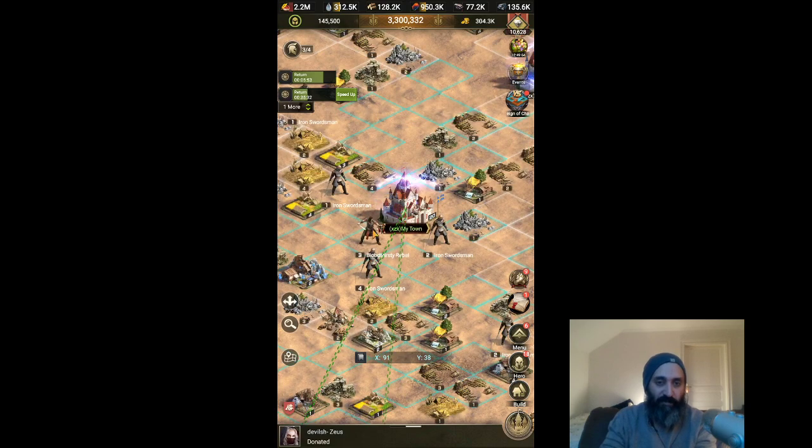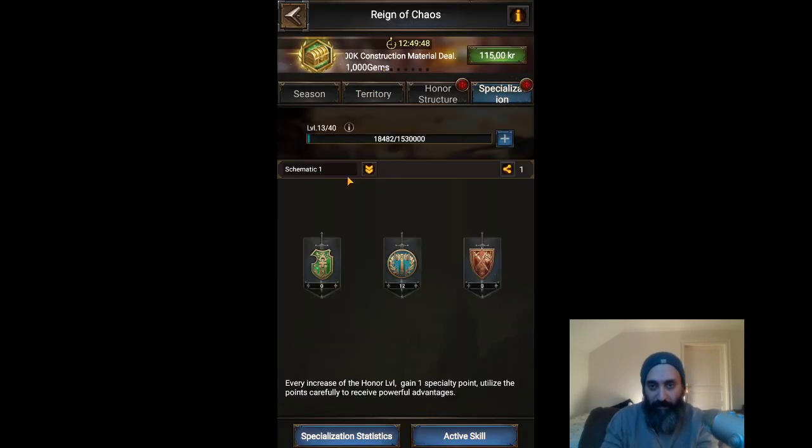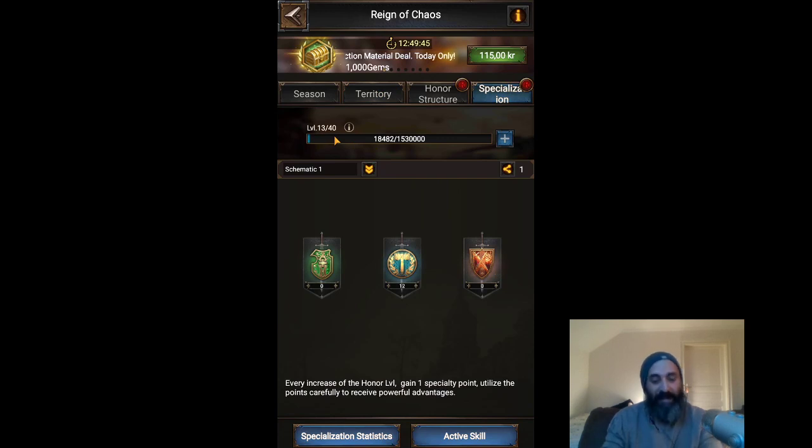Getting influence is pretty easy — it's just taking more tiles, attacking more tiles, earning more tiles. All of that will increase your influence value and gain you a lot more honor. We need honor because it gives us specializations, and this is key. We're in season one of Reign of Chaos right now, and specializations are really really important. I hope to get to level 20, maybe even level 22, by the end of this first season — that's 22 out of 40 levels.